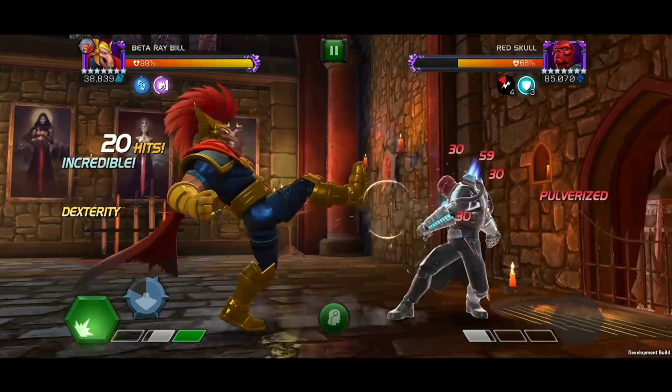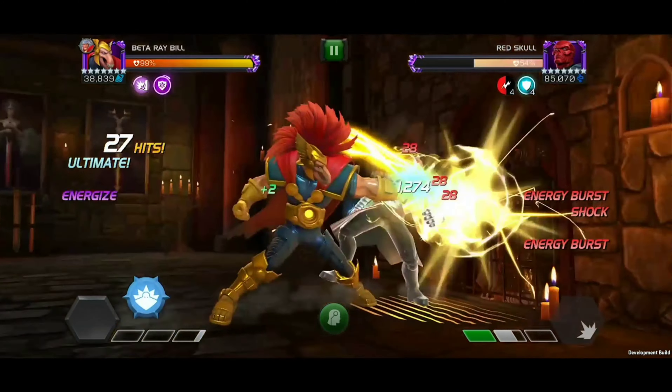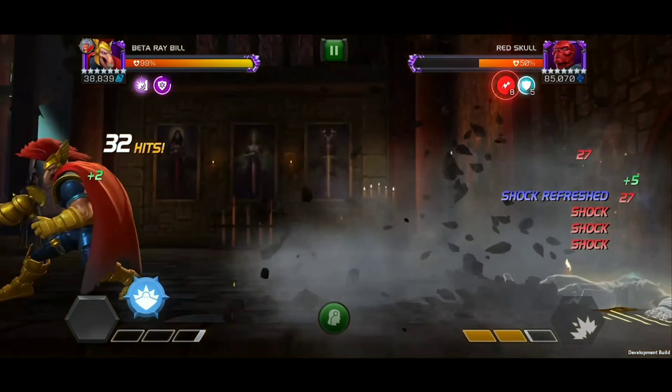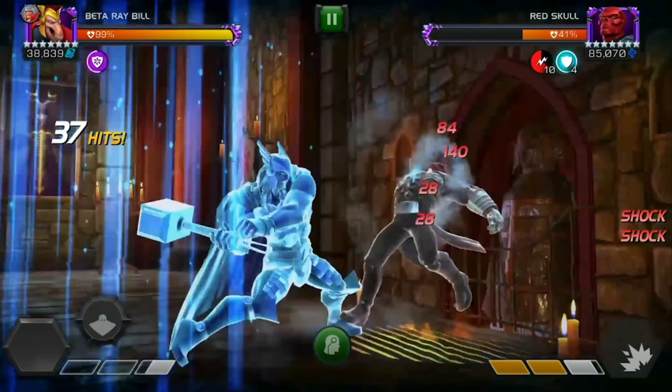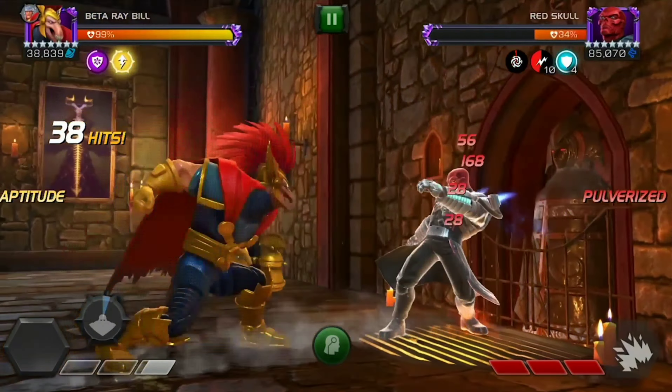In a shorter fight, once you reach your special 2, launch it to gain your energize, inflict more shocks, and refresh your stack. Then start your next combos with a medium to speed up the expiration of your shocks. And time your special 1 so they burst during the attack.